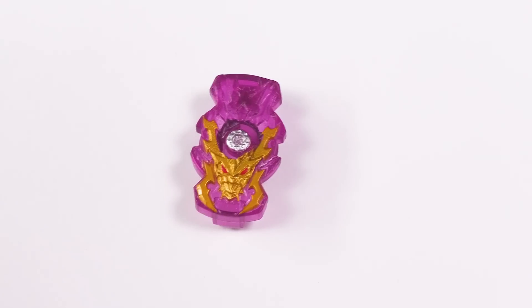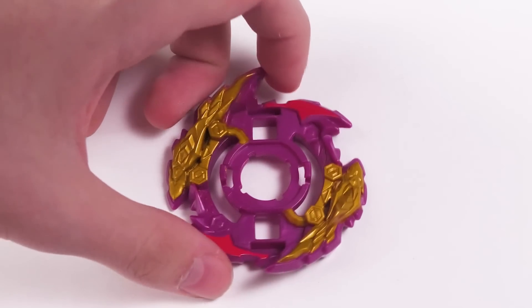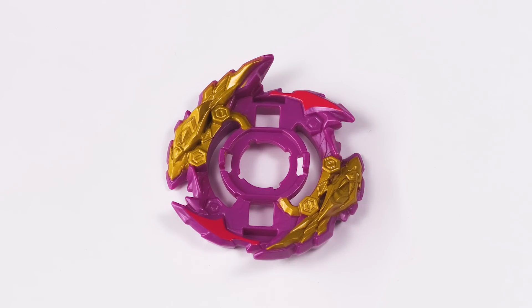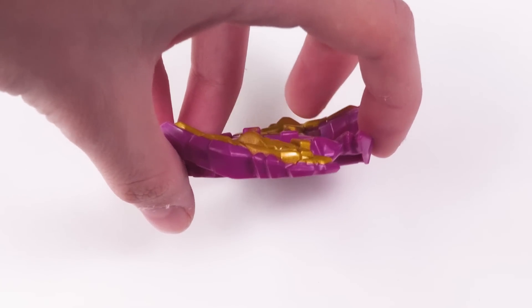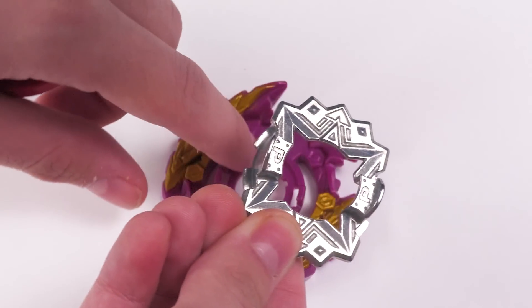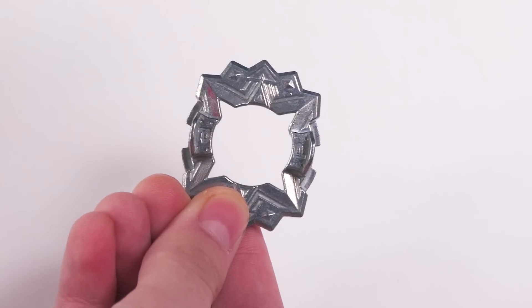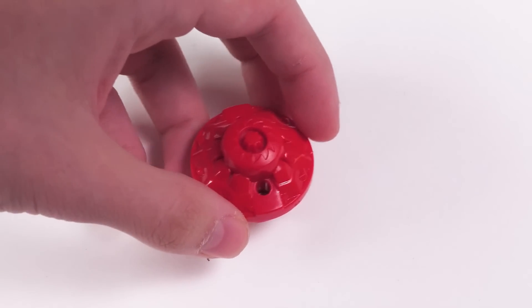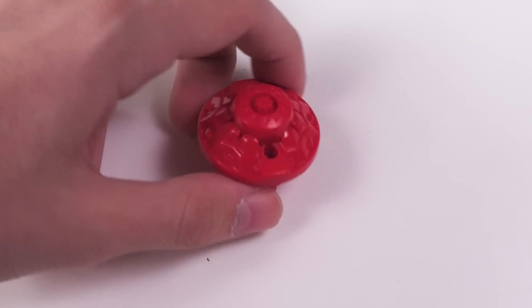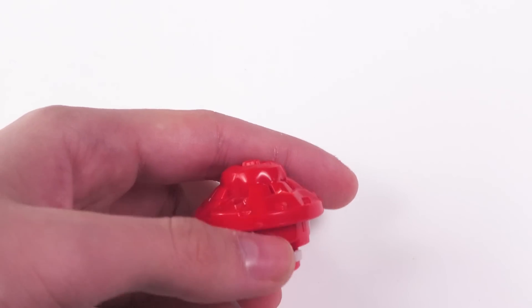Moving on to our next part, which is Zone. It's a nice recolor, I suppose. They painted pretty much everything, other than the tiny little detail on the eyes or whatever. Looks pretty sweet. After that, we of course got Python, but it's a Hasbro exclusive disc — I don't really care about it. There is Destroyer Hypersphere, which is a nice addition considering how many times we've gotten it.